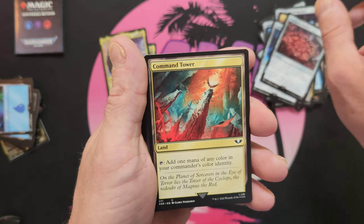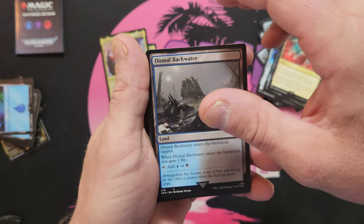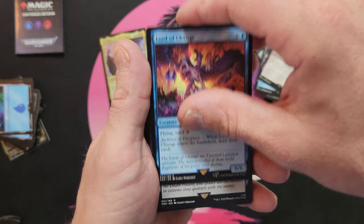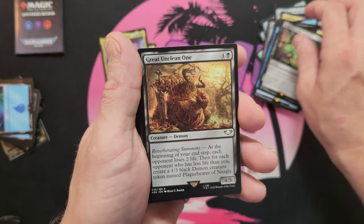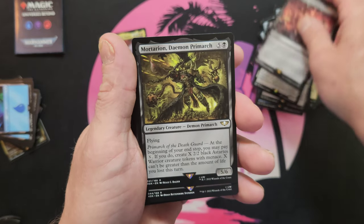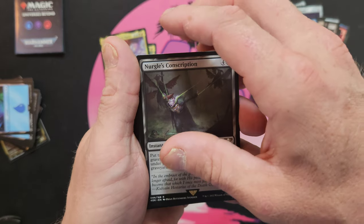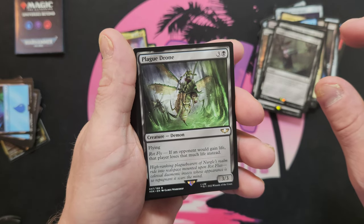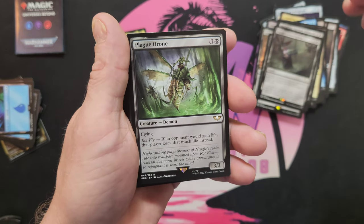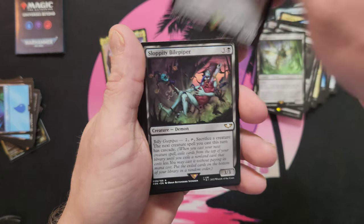Wayfarer's Bauble, Command Tower. Evolving Wilds, Lord of Change, Blight Grenade — a bunch of new cards in this set, I like that. Great Unclean One, Mandate of Abaddon, Mortarian. We just went through Hurricane Ian and now they've got another one outside already starting to throw wind — it's a little one but kind of funny.